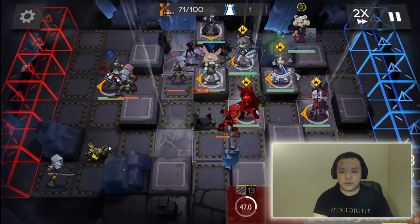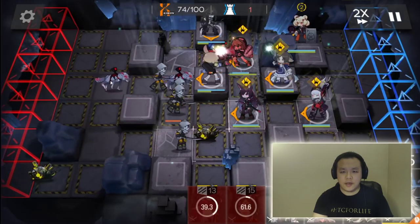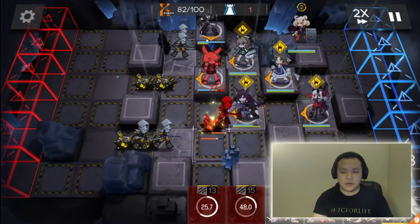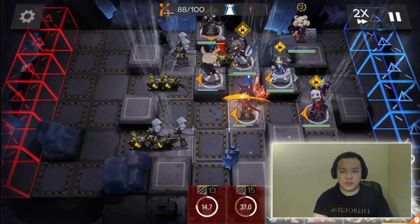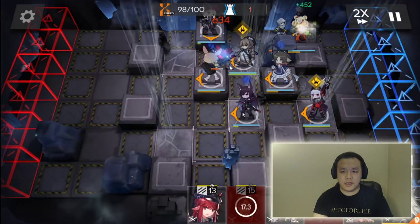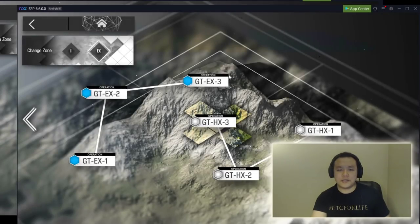This is pretty straightforward. I retreated my Vigna so I could put down Meteor facing down to help DPS a bit, and then my Courier was about to die so I retreated him. I was debating whether to put down Haze, but in the end I didn't need Haze at all. This is the final setup for this stage, and once you have this setup you basically already beat the stage. As you can see, we killed everything. Meteor ended up dying and I put Haze down to help DPS the last mob, but it was not needed. That's the first stage, GT-HX1.